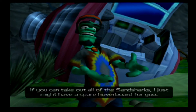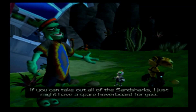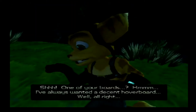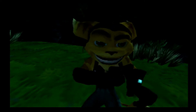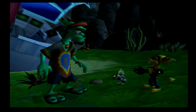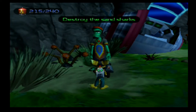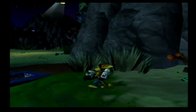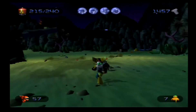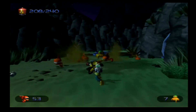'Come on — if you can take out all the sand sharks, I just might have a spare hoverboard for you.' 'We'd love to help you, Mr. McMarx, but Ratchet and I need to find Captain Quark—' 'One of your boards? Hmm. I've always wanted a decent hoverboard.' 'Well, all right. You just keep that foot elevated.' Notice how even though this version is less structured than the remake, Clank's morals try to keep Ratchet focused on the task at hand. So it's not really a question of why they're not focused — it's just that Ratchet isn't focused on it.